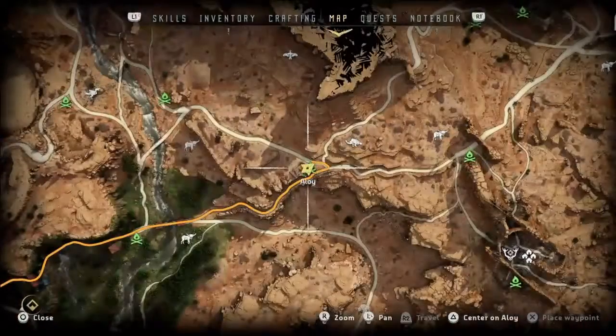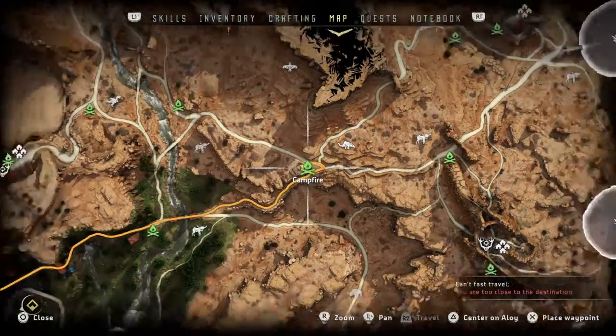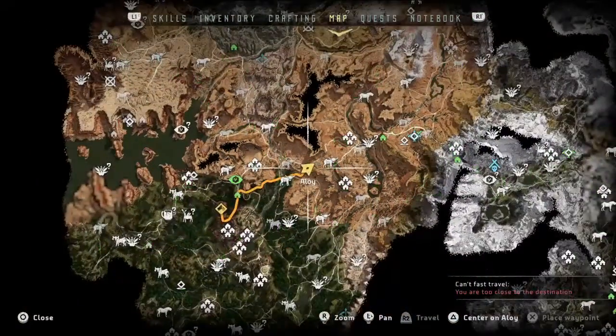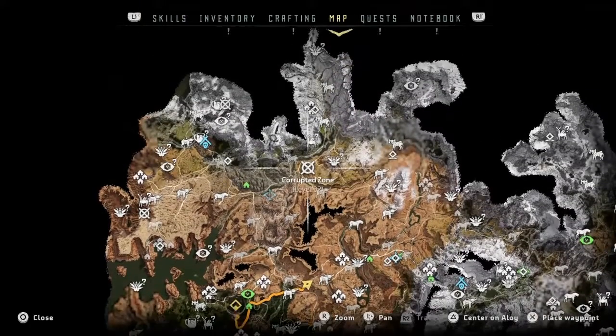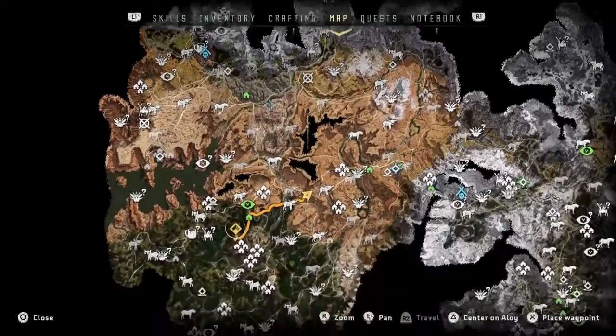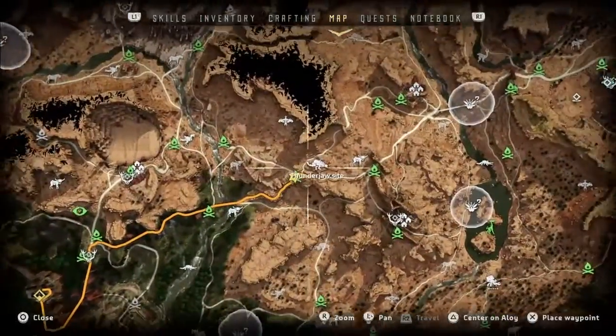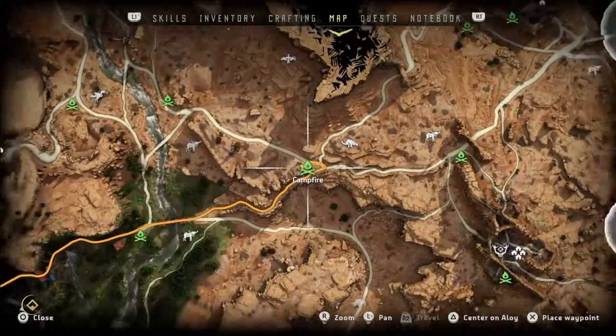Here's the Thunderjaw that you need to get. Currently I am over here — if you can see that. The reference is this thing up here. Corrupt the zone, go all the way down, and zone in until you see the Thunderjaw. Travel to right here, the campfire.